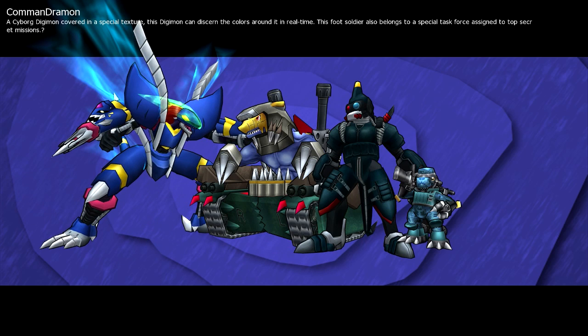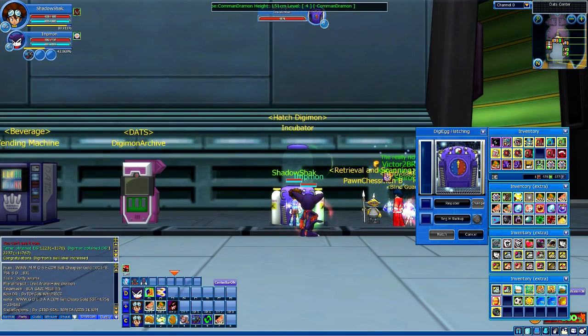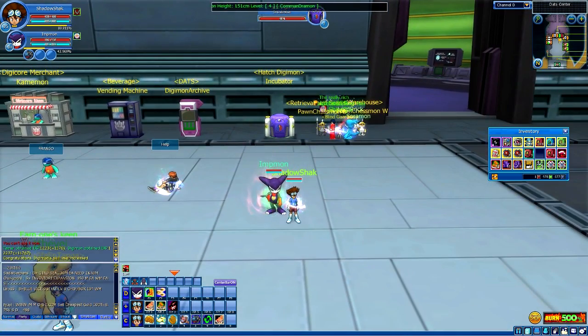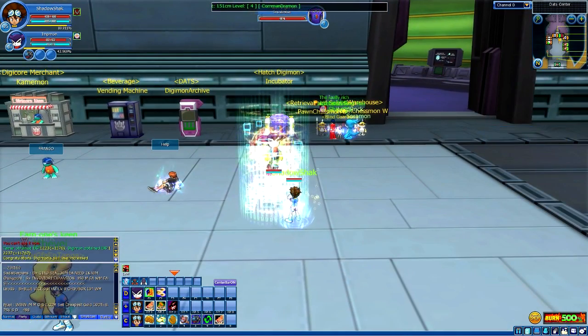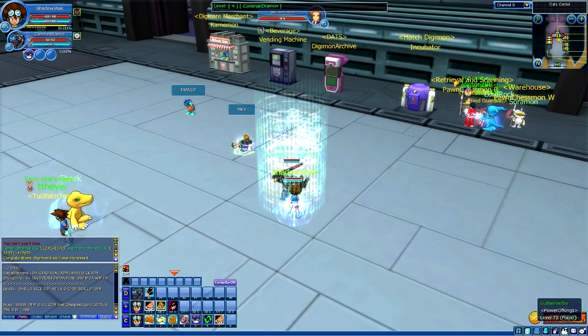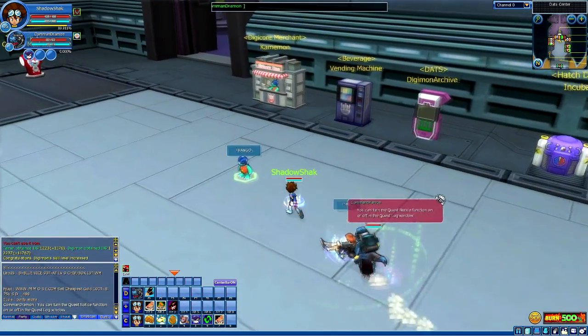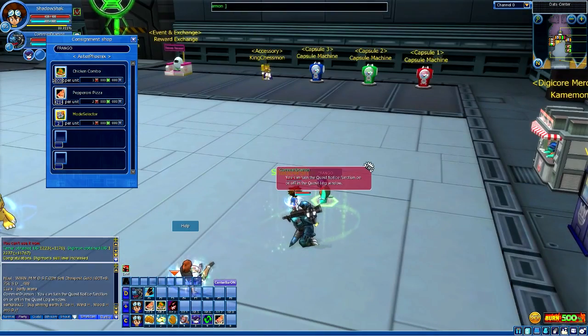Commandramon — this is a Digimon covered in a special texture. This Digimon can distort the color around it in real time. This Digimon also belongs to a special task force assigned to top secret missions. I wonder what kind of mission it's a part of — I may have to do some research and make a video on it at some point. I really like his design because he reminds me of a soldier ready to go to war.